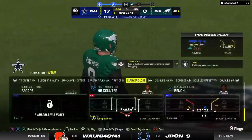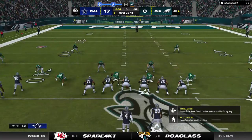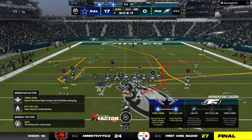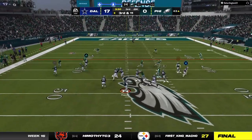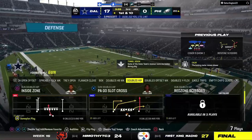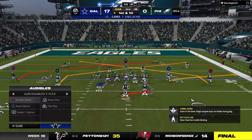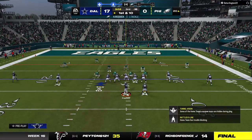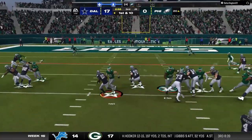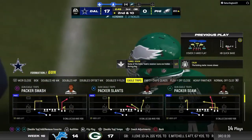They try to throw on second down, but this one is incomplete — a rare incompletion from him; he's been on point this entire game with his completion percentage way up. Looking to throw on third down, Prescott — a solid stiff arm and another first down, getting the ball down to the Eagles' 20-yard line. A nice pickup of 23 on the third-down conversion. Now a shotgun handoff to Pollard, trying to run inside, but nothing there — no gain on the play, second down. The hallmark of a good run defense: linebackers making plays near the line of scrimmage.